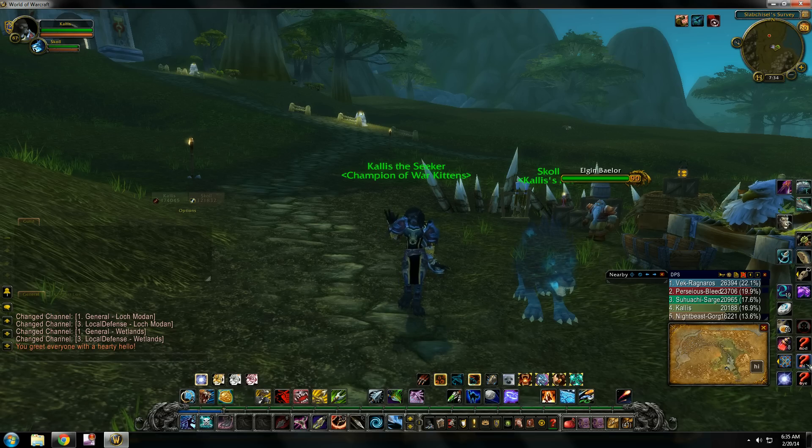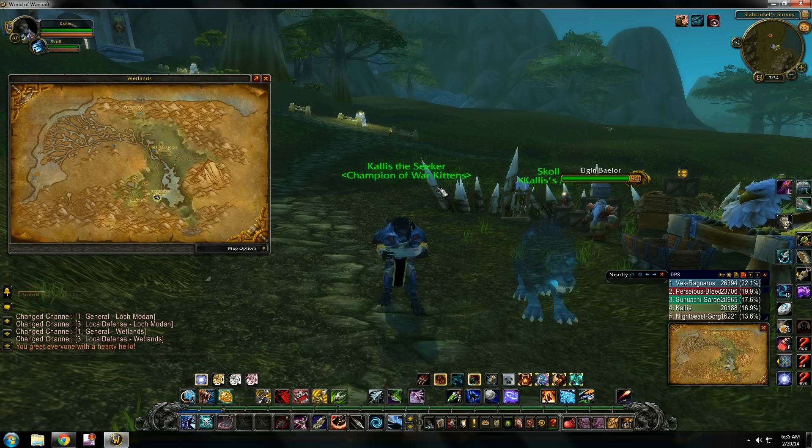Our fates are intertwined! Hello everyone. I am here in Wetlands. Today we're going to look at the rare pets in this zone. There are three of them here: a crocolisk, a spider, and a raptor.